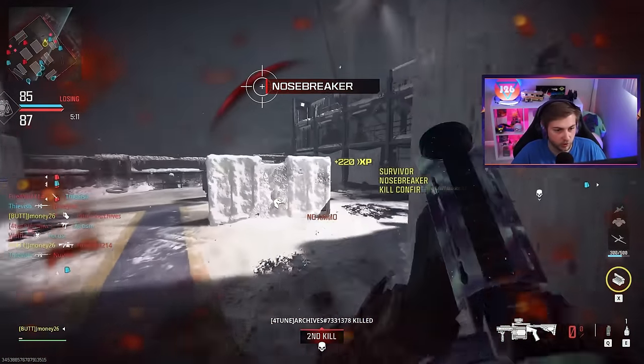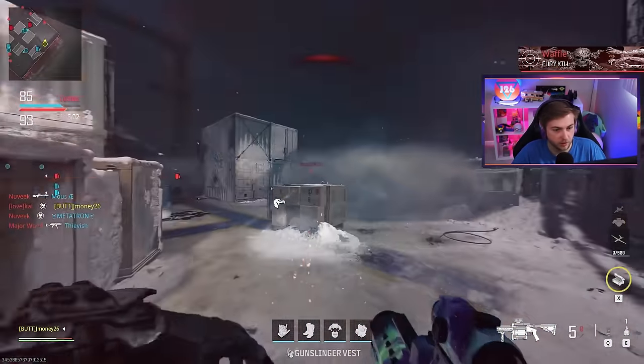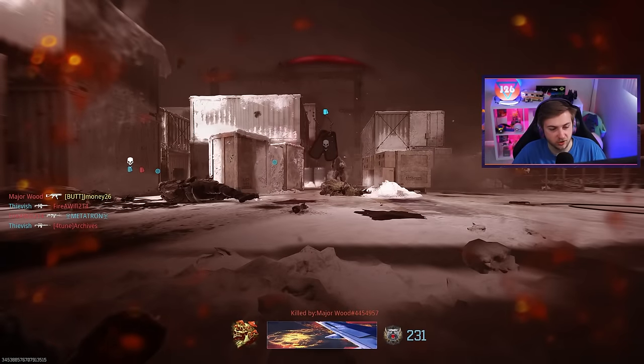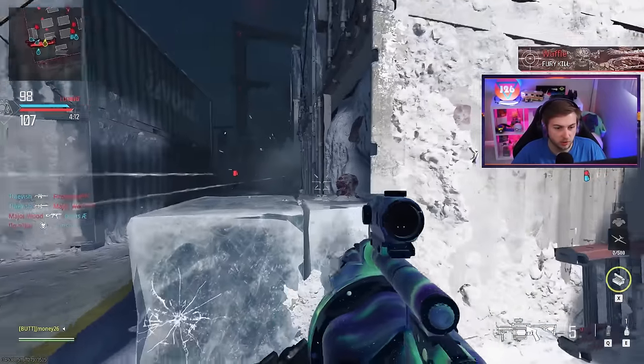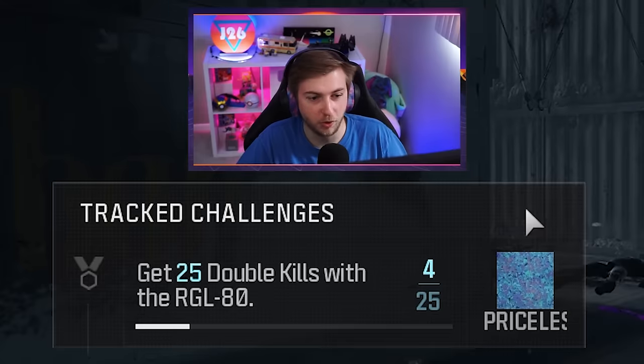That's another double, I just barely got that — I almost choked. What I'm learning is that if I just aim a bit higher it's a lot easier to hit direct impacts, because for whatever reason the ground doesn't make it explode. It picks and chooses when it wants to explode, but actually nailing somebody with it helps out a lot. We got two more that game, so at this rate we just need to play a couple more games.